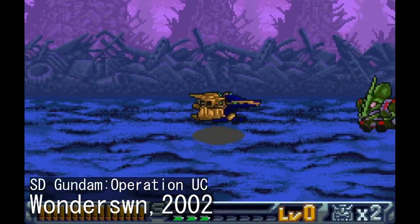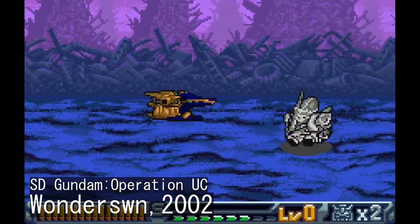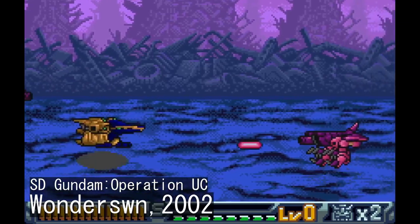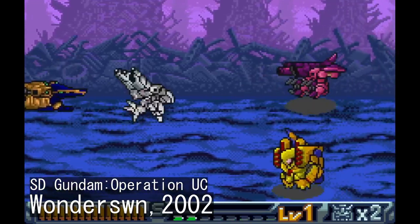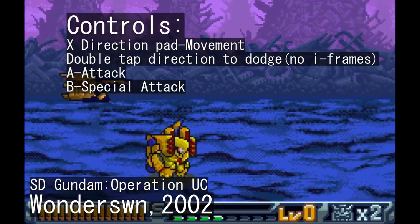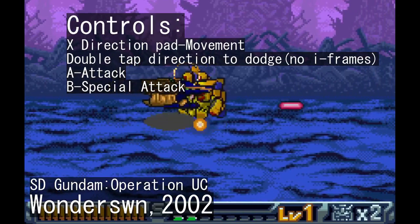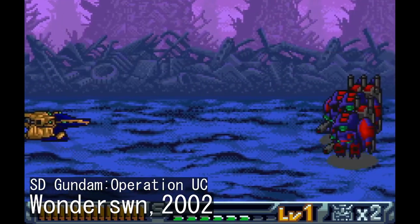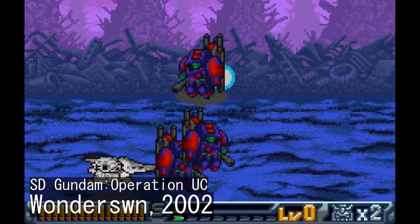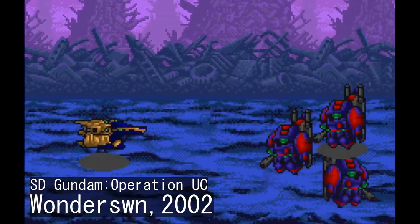Lastly, for the WonderSwan Color game SD Gundam Operation UC. This one uses a flat plane that the player can go up and down on for all stage types, which is a feature more typical of beat-em-ups, but this is a run-and-gun first and foremost. Controls are simple: one directional pad, two buttons — one to attack and one for special attack. The attack button has three functions: press it normally for a normal attack, hold for a charge attack, and if you're close to an enemy you'll go for melee.